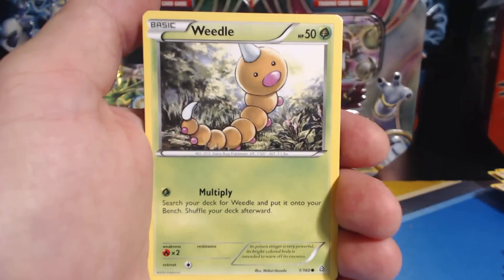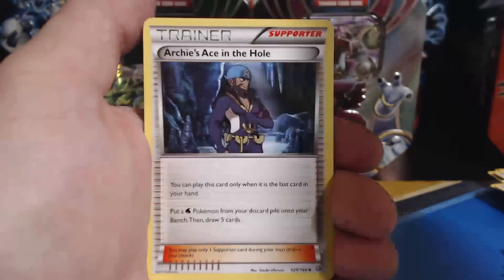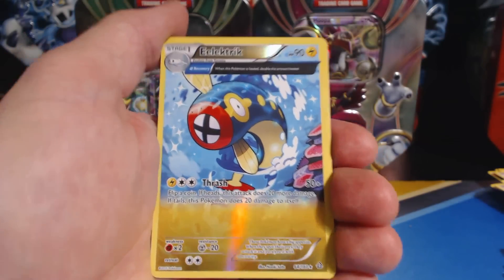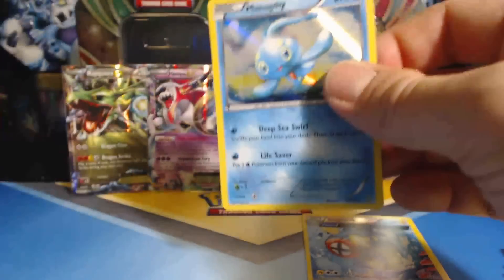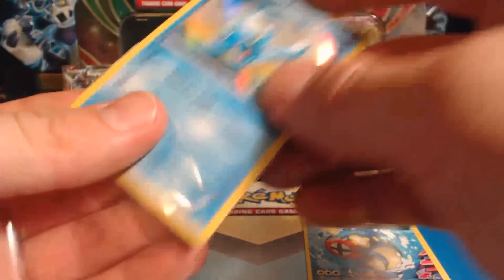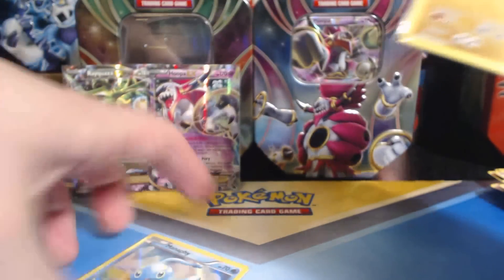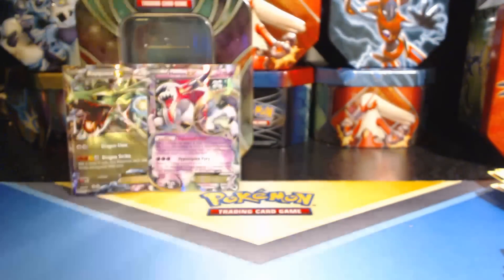Corphish, Weedle, Barboach, Spheal, Bidoof, Archie's Ace in the Hole, Beberell, Scorched Earth, an Electric Reverse Holographic Rare, followed by a Manaphy Holographic Rare. So this tin got us a Hoopa EX and a few Holographic Rares — very, very nice.